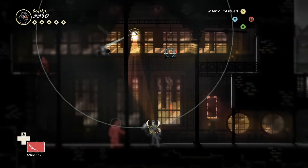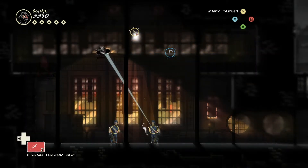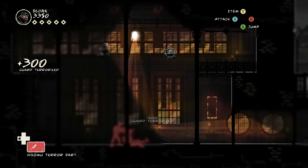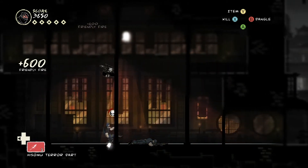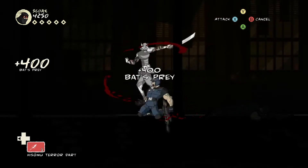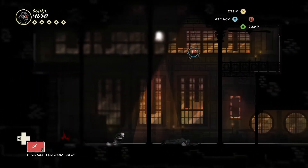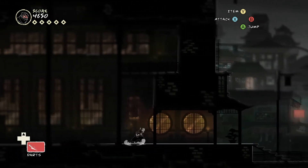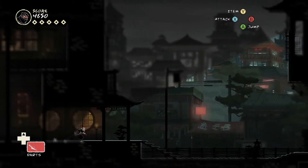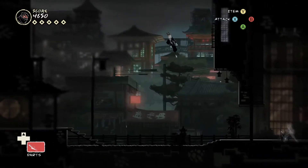We've got company. I want to see what these terror darts are like, so if I chuck one of these — I've just terrorised that guard. Terrorising a guard makes him basically want to shoot everything because he suspects everything is at fault. You can do that in a number of ways, including the Hisomu terror darts.